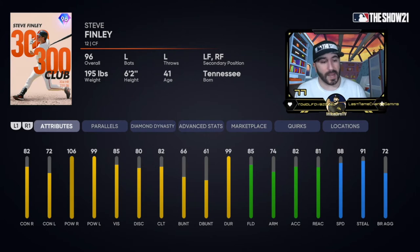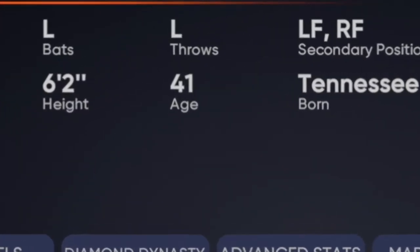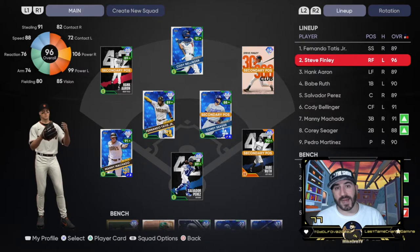Contact 82, 72 power, 106, 99, 85 vision — all pretty good. 88 speed, 91 steal, and gold defense. Excited to get that five-point parallel boost. He does say he's 41 years old, but he's not gonna run like it — I hope not at least.